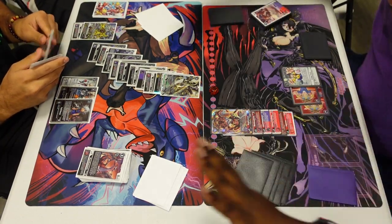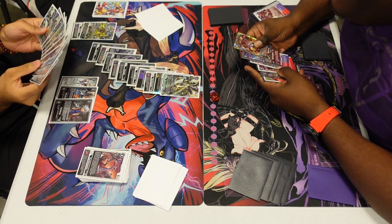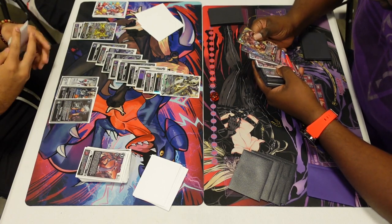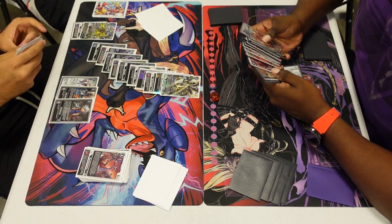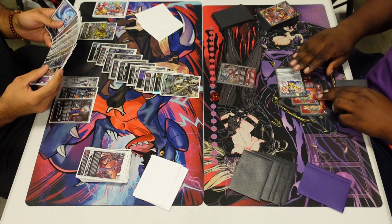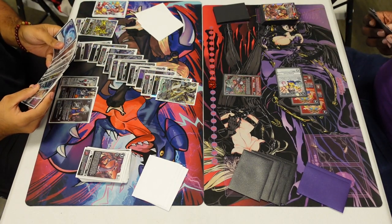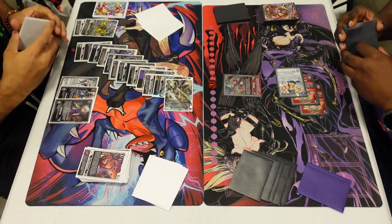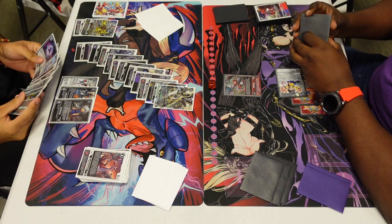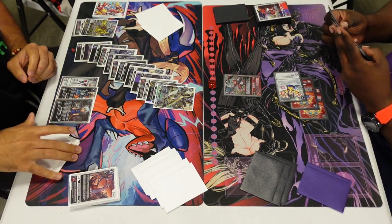We're going to go Alphamon Oru You Kan for a cost of seven, on board deleting the Megadramon. Of course my opponent is getting ready to resolve a bunch of effects — the Analog puts him to two. He gets to add back a Geomon with the Black Growl effect, the EX4 Growl line, which gets a card back to hand. Then the Megadramon gets to play out Geomon plus a Takado — so you do get to play both, it's not one or the other. I'm going to rewind time, sticking a bunch of things underneath.